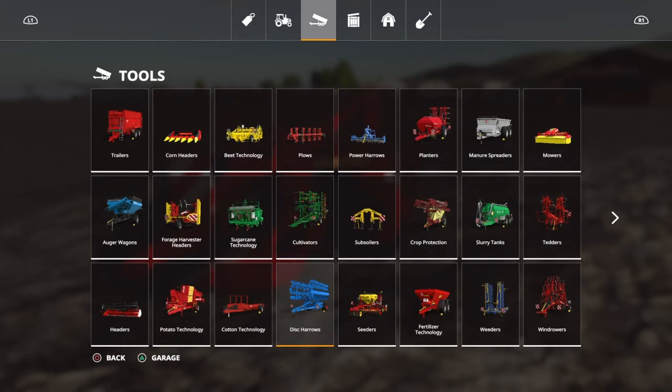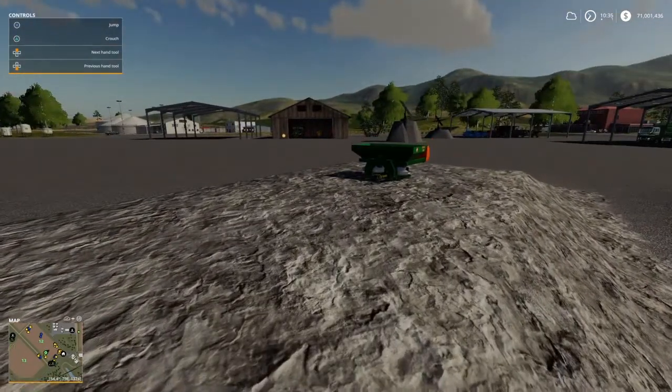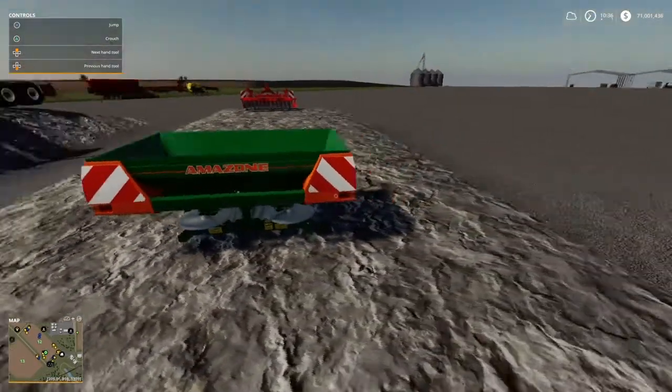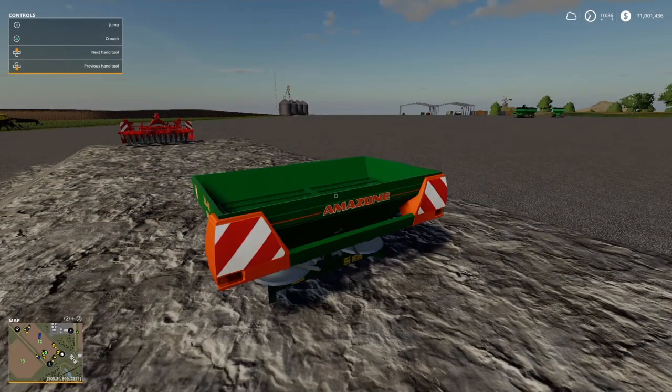Next, look at that little guy — isn't it cute? The Amazon ZAM, isn't it cute? This is customizable for a little bit. It costs $15,000, $17,500, $20,000, or $25,000 — there's a lot of options because of the customizations. It's available for all platforms and the author is m_lody98.